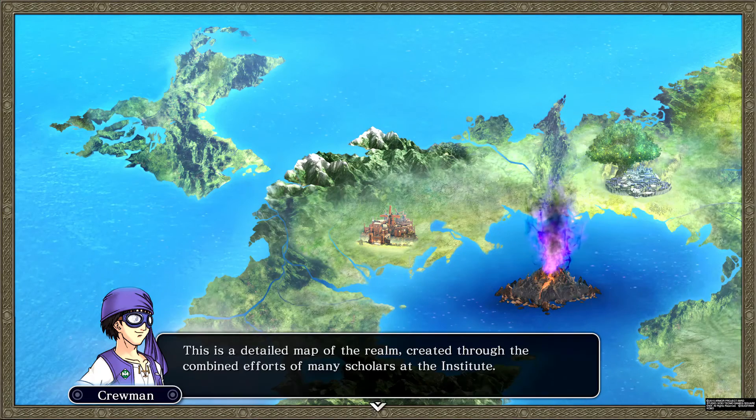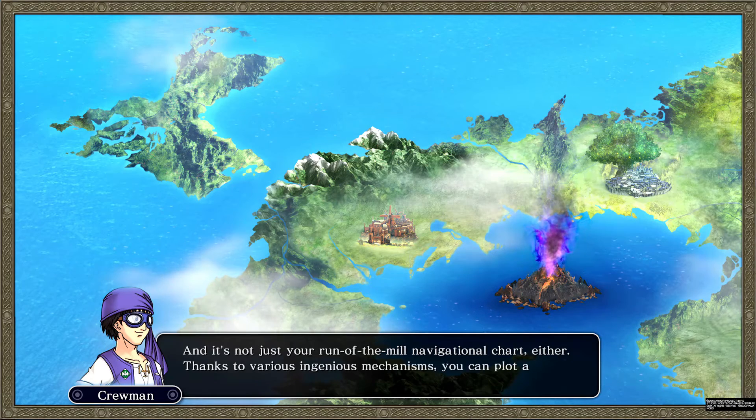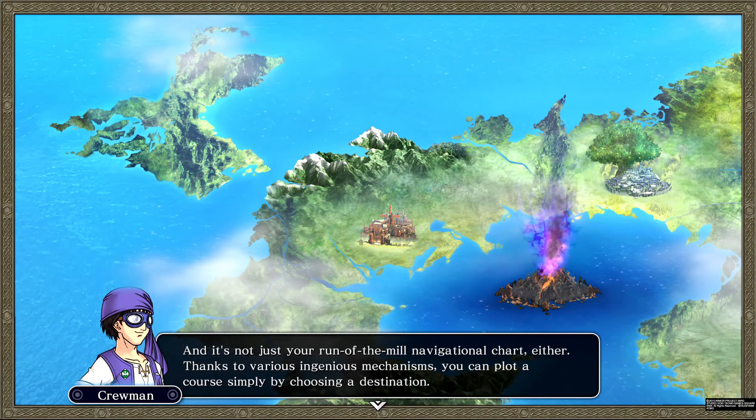In here you can view the world map — a detailed map of the realm created through the combined efforts of many scholars at the institute. It's not just a navigational chart; thanks to various ingenious mechanisms, you can now plot a course simply by choosing a destination.